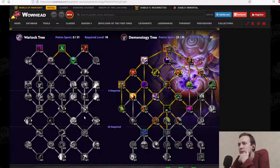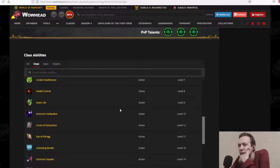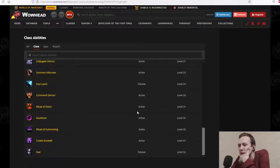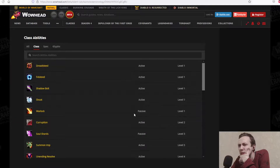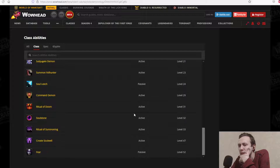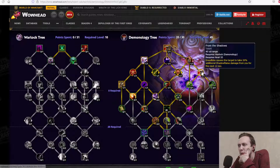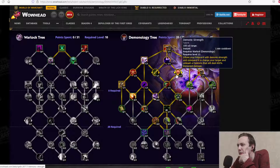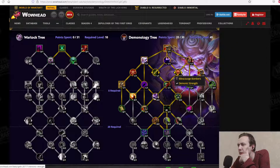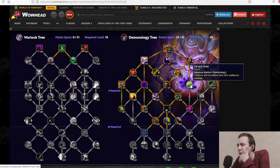Looking through the talent tree trying to find Fellstorm... checking Shadow Bolt, Dreadsteed, Soul Shards — can't find it. Fellstorm and Dreadbite deal additional damage, Fell Mitre reduces the Fellstorm cooldown — but Implosion is definitely not Fellstorm. It's hard to remember what exactly Fellstorm is.